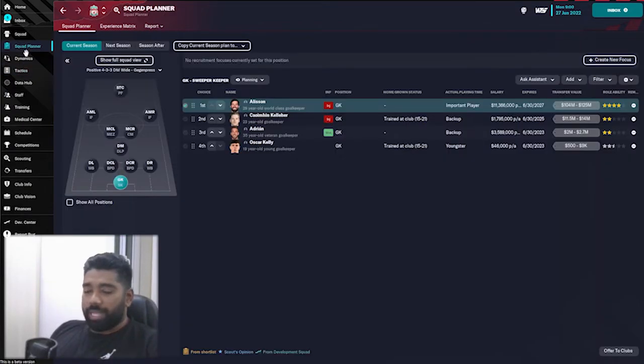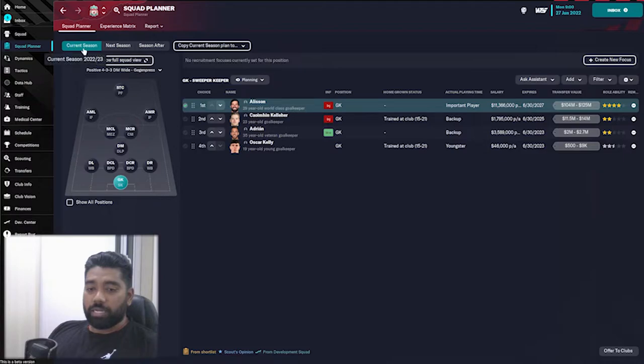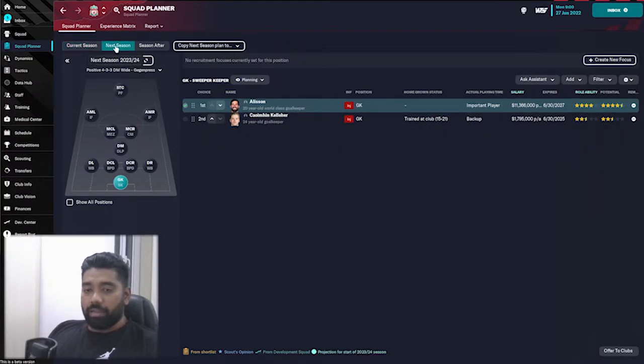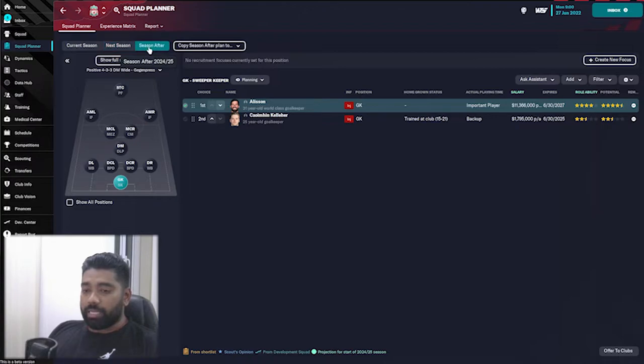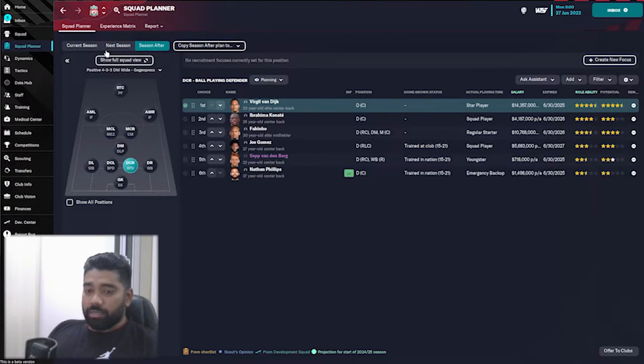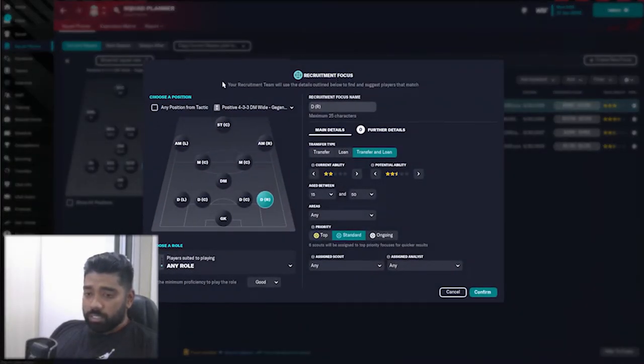Let's look at the Squad Planner, which is a new addition to Football Manager this season. It's a neat way to plan your team not just for the current season but up to three seasons ahead. For example, clicking on next season, we only have two goalkeepers because Adrian and Oscar Kelly have contracts expiring at the end of this season. You can see exactly how your squad will look in upcoming seasons.